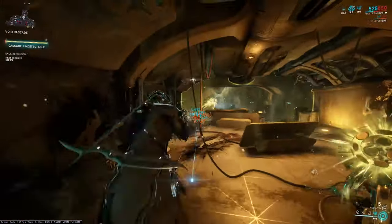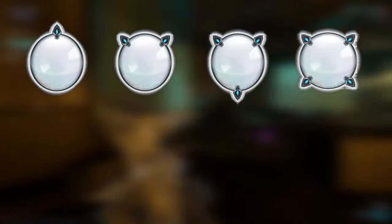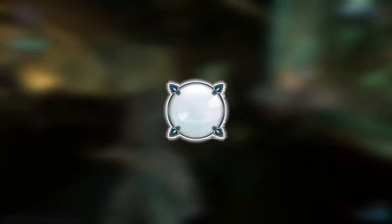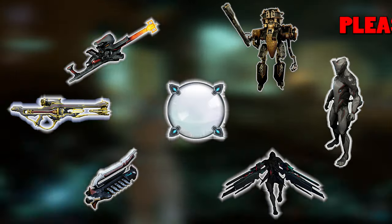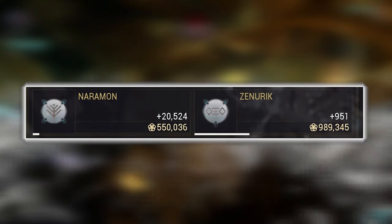The other way to get focus is through focus lenses. There are currently four types of lenses in the game: Regular, Greater, Eidolon, and Lua, and each has a percentage associated with it. Once you have a lens, all you need to do is put it on any weapon, Warframe, Amp, Archwing, Archgun, Necromech, or even a K-Drive. From then on, whenever you gain affinity with that item, the lens will generate a percentage of focus for a specific school.